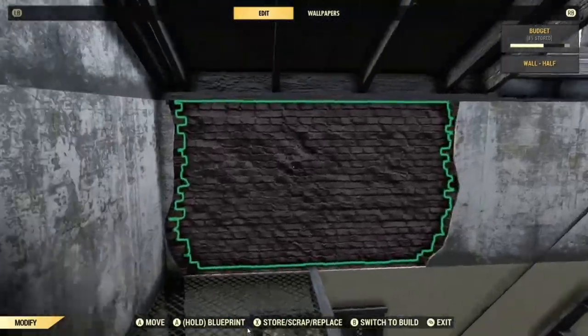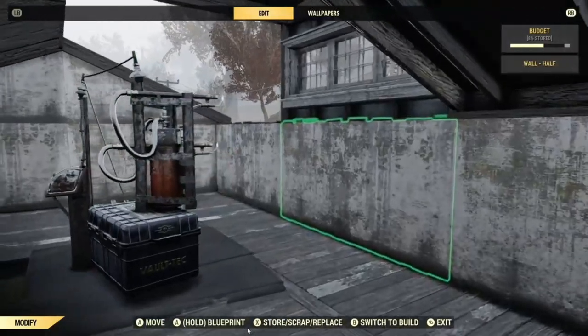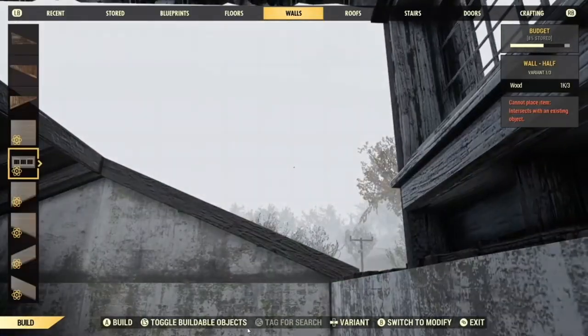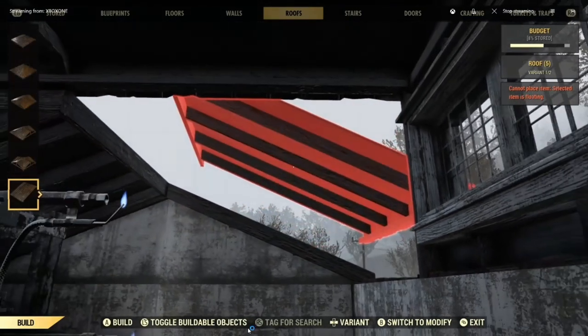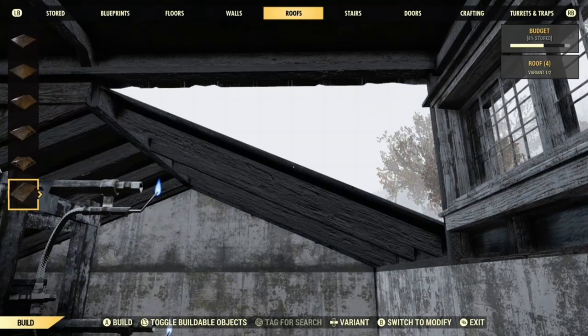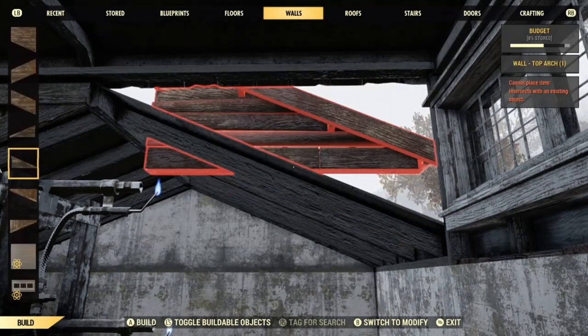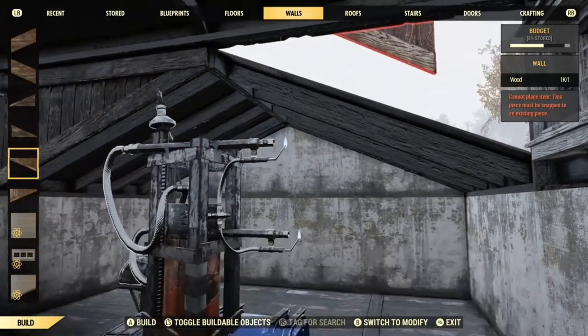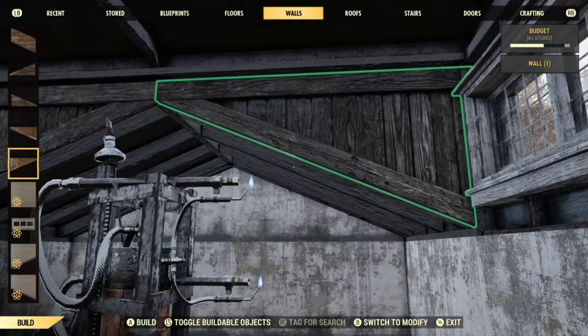I could edit this all out and make it look like I did this perfectly first time, but I think I'm actually going to leave in my fumblings — I think sometimes they're more helpful. Put the roof back on and put that wall back in. There we go.